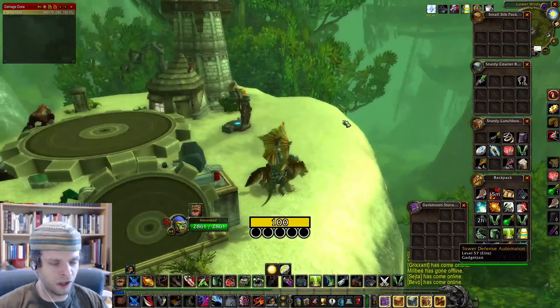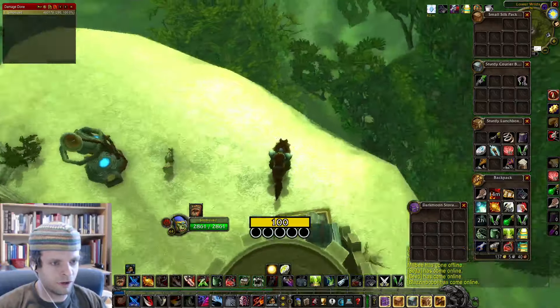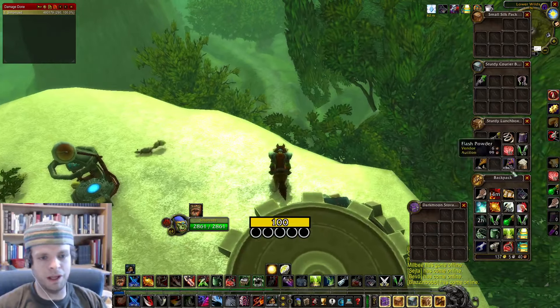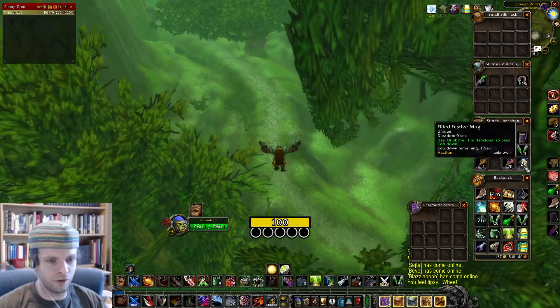We're moving on to Feralas here. Took the teleporter from Booty Bay over here — quick, easy way to get to Feralas. Mounting up, and now I'm going to jump off and use my Filled Festive Mug for Slow Fall.